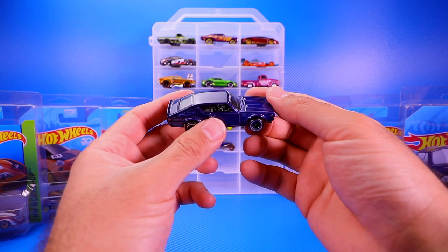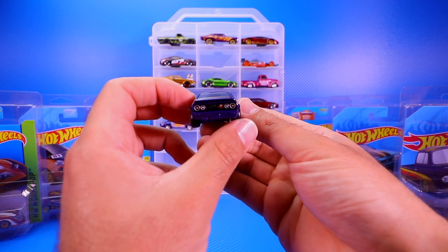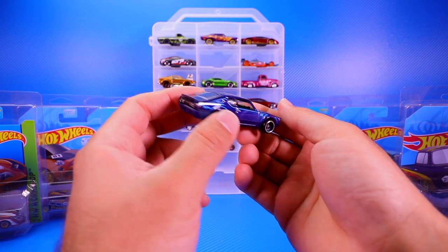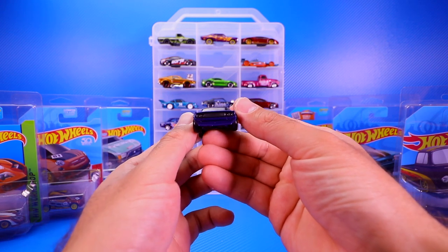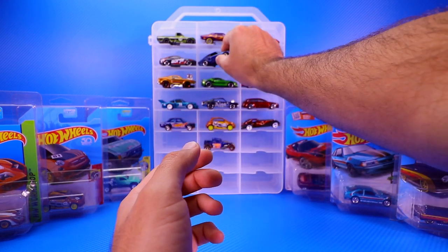Then we've got the Nissan 2000 GTR, which has become quite a collectible. A lot of the JDM cars — the older JDM cars — fans have really gone after. It's got a little GTR logo on the back, nice tampo work, not a lot on the front but still a pretty neat looking car.